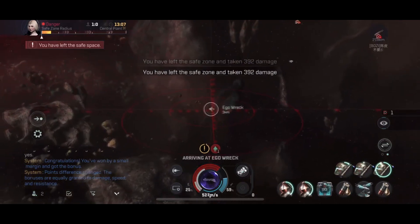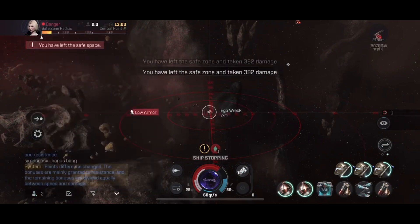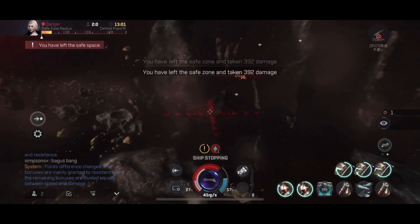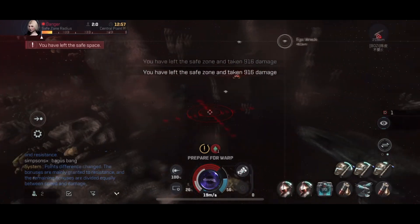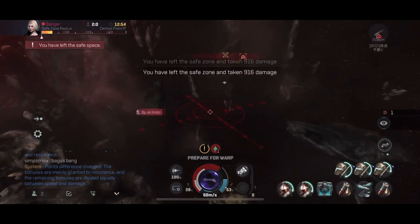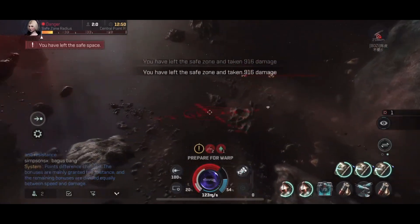They also made changes to mining: reduced the maximum number of asteroid belts that may exist at one time by 20%, and increased the ore reserve of each asteroid by 25% to reduce downtime for capsuleers while mining.